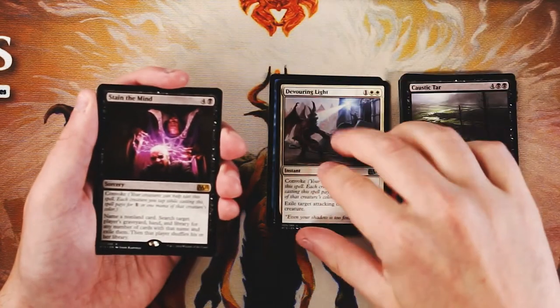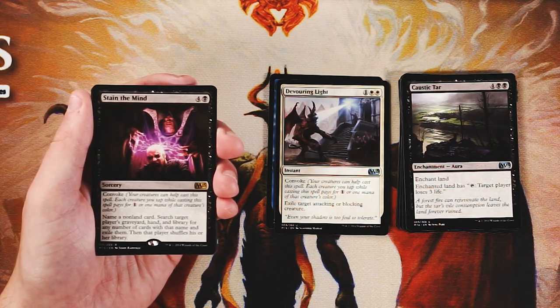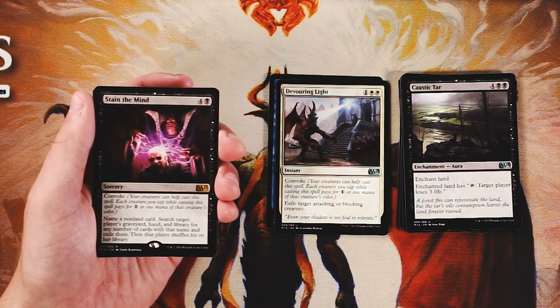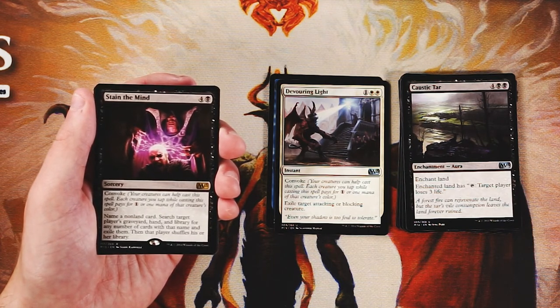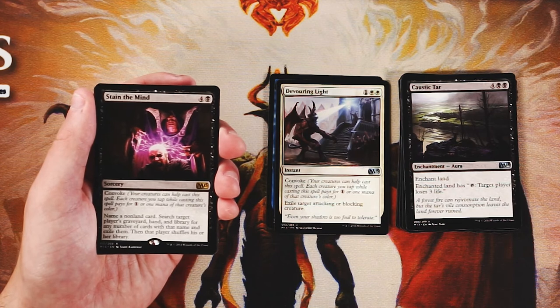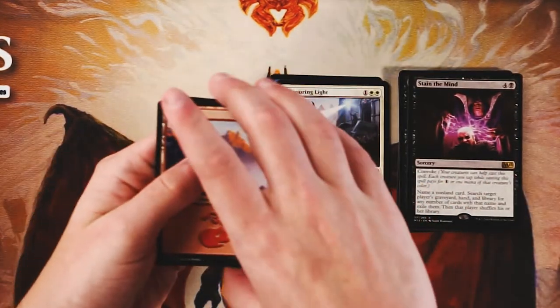The rare is Stain the Mind — a sorcery for four and a black with convoke. Name a non-land card, then search target player's graveyard, hand, and library for any number of cards with that name, exile them, and that player shuffles their library. Unfortunately not a card I'm interested in. It's fine as a sideboard option to take their big bomb, but in draft you never really know what they're playing off the bat, so it's very hard to main deck. We also got our Mountain and Dragon token.